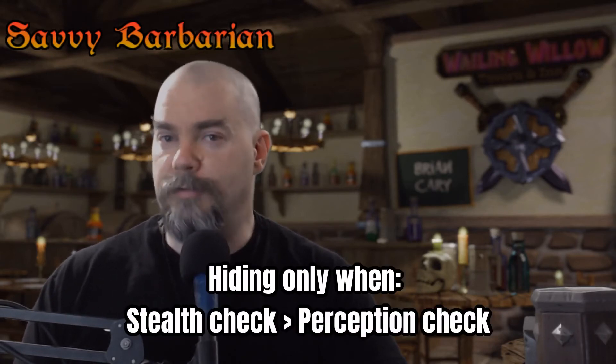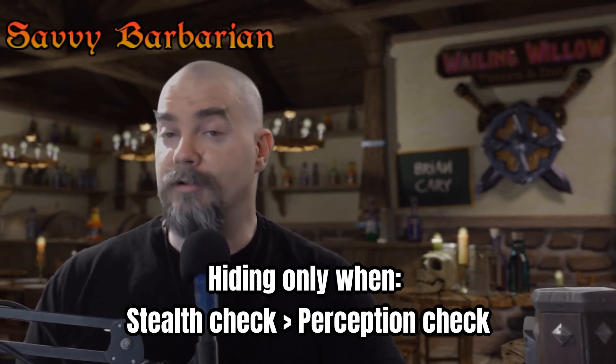If the creature is actively looking for you, they roll a perception skill check, but that number should never be lower than their passive perception — passive perception is basically a floor value. So if their passive perception is 12 and they decide to actively search, the result can't be lower than 12. As long as your stealth skill check is higher than your opponent's passive perception or perception skill check, then congratulations — you're hidden.